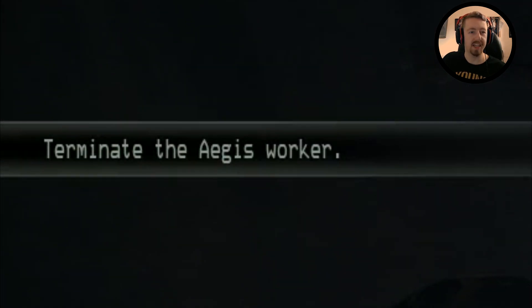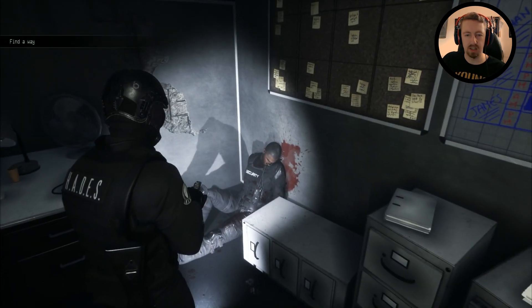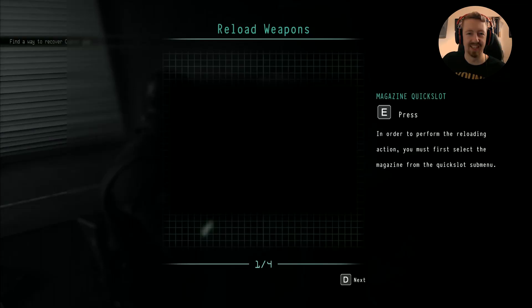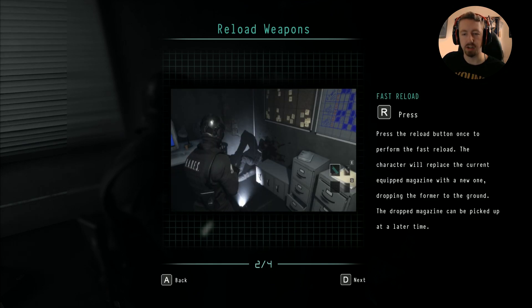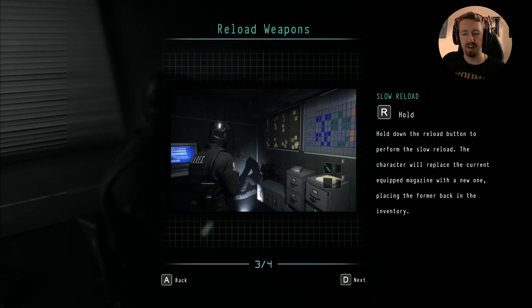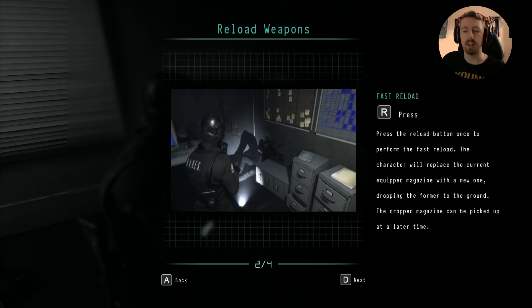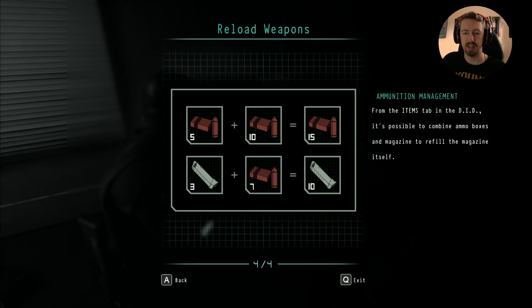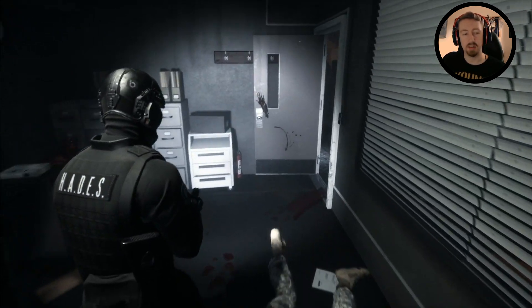He'll be dead by the time we get back. Terminate the Aegis Worker — oh my god. In order to perform the reloading action you must first select the magazine from the quickslot submenu. So if you just press R you just drop the magazine. Interesting. So if we hold it, then we don't drop it — so I kind of pick that bit up. That's pretty cool actually. That's going to really screw people over if they're in a panicked situation.